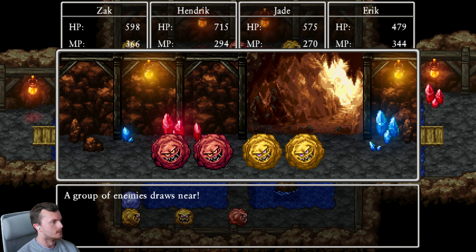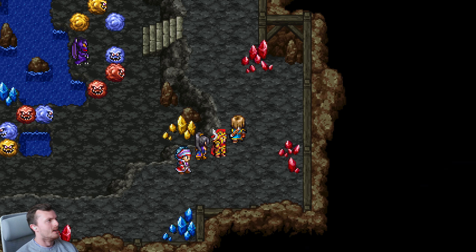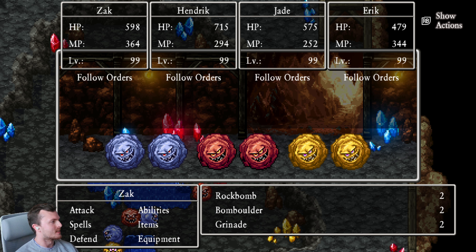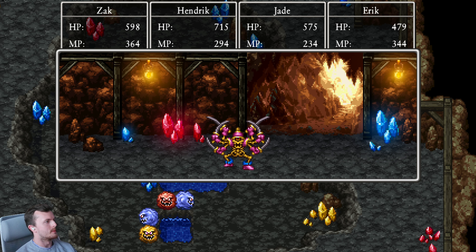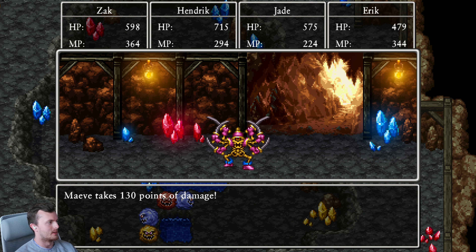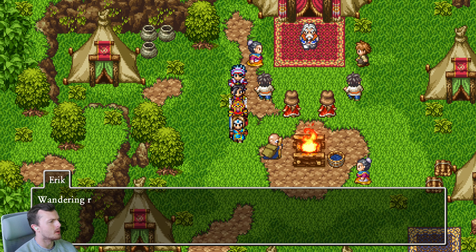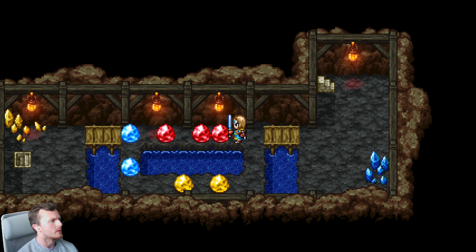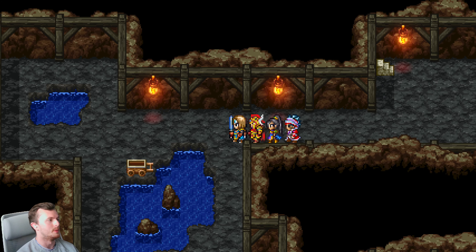I remember this place from Dragon Quest VII, and I remember it being horrible then. Why have they at every opportunity put in the worst parts of each game into these quests? There are some decent bits in VII even though it's not my favourite game, but this is just shit. It all builds up to this fight which is probably going to be over in about three turns. One turn — what was the point? Back to the Rainbow Mines again. Why? This is the worst part of the game and they make you go for it twice.